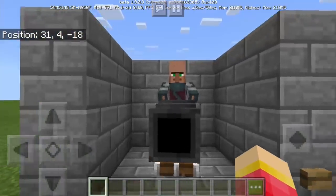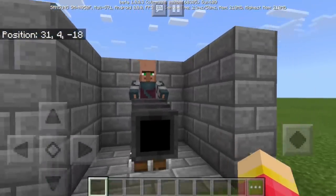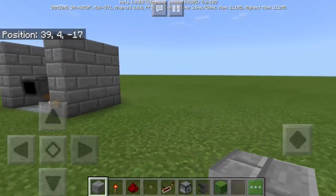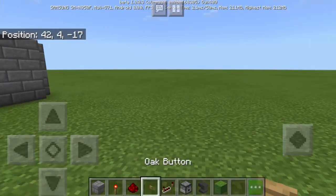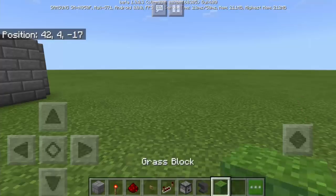So, for us to spawn the Cannon Villager, we need to build first a machine like this. I call this the Cannon Villager machine, and we will need the following items: stone bricks, resin torch, resin dust, button, resin repeater, dispenser, anvil, and grass block.